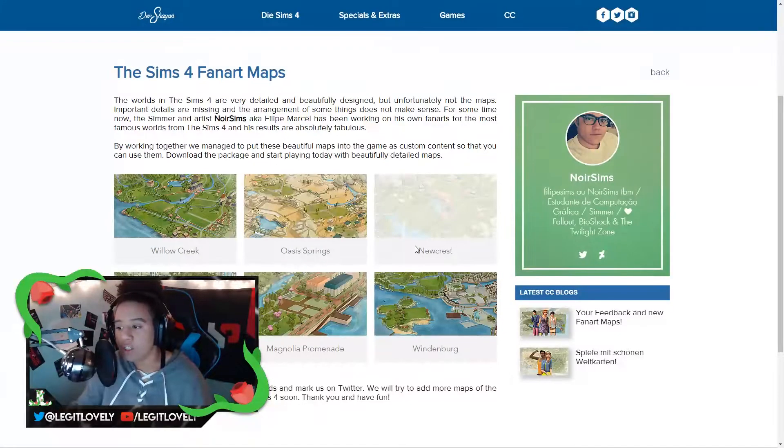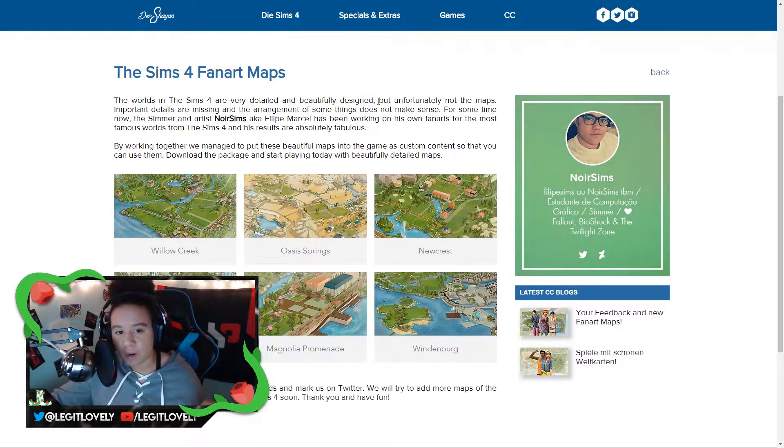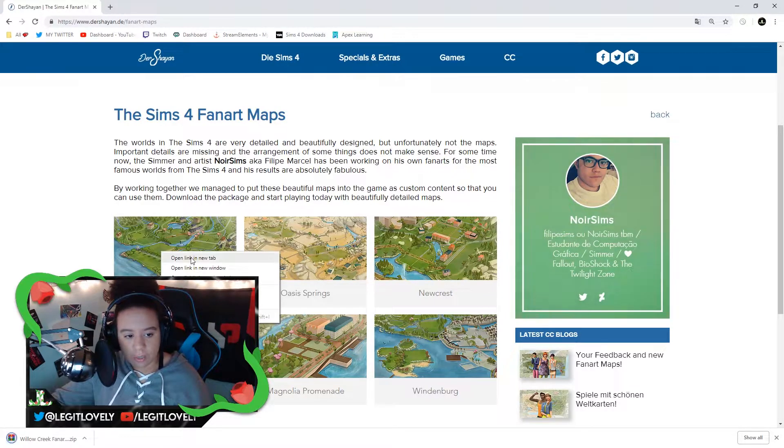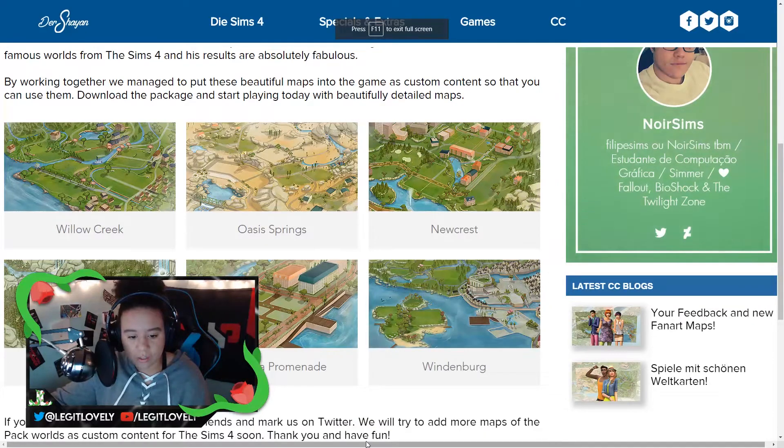If you follow the link in the description you'll be brought to this page, which is the CC creator's page — I think it's No Noir Sims. It's titled 'Sims 4 Fan Art Map.' All you have to do from here is just click on the link or open it in a new tab. It is a Sims file share file. They automatically download for me because I've already downloaded them, but if it's your first time it'll bring you right to the Sims file share page where you do have to click download yourself. Let's zoom in on some of these maps.